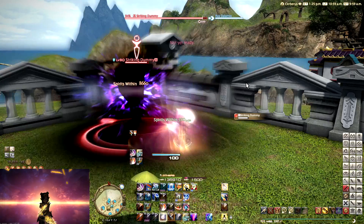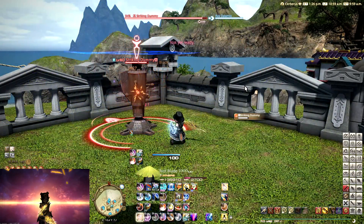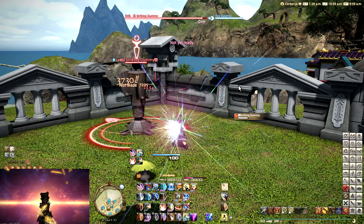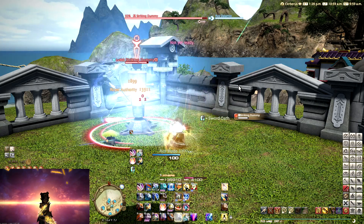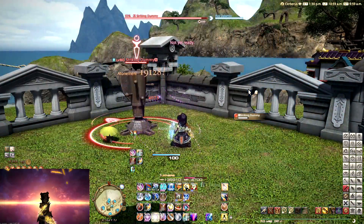Of course, you can say, can't we just increase our skill speed so that we have a 62-second rotation? And that's a really good point. With skill speed, our GCD goes down, and if our GCD goes down, maybe we can fit that one extra GCD in that 62-second window.